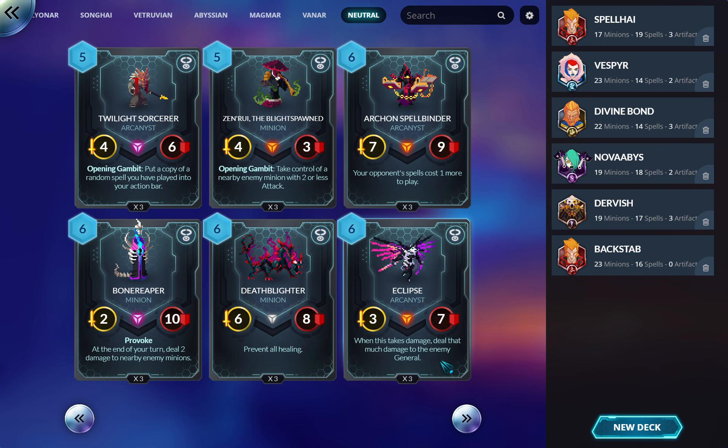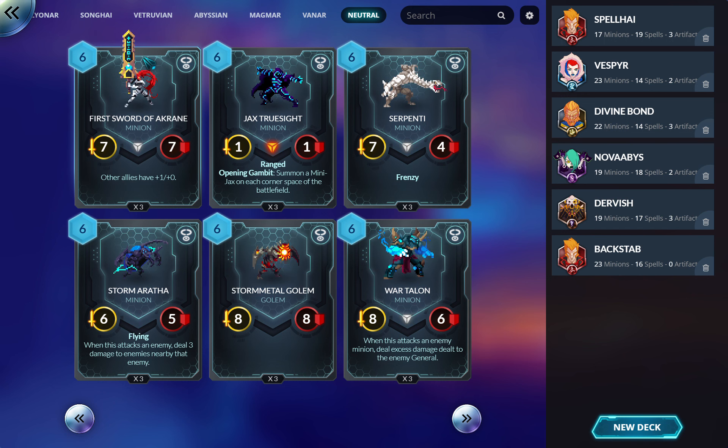Eclipse: when this takes damage, deal that much damage to the enemy general. It looks good but I don't think it is. Six mana gets swept by Magmar removal — that's a big concern. The stats are weird too. I don't think it's good.